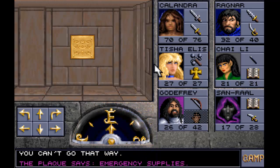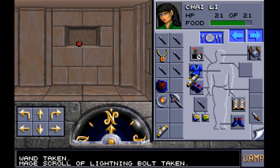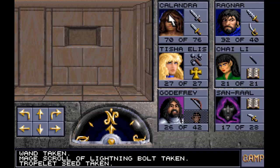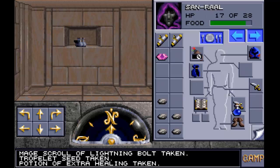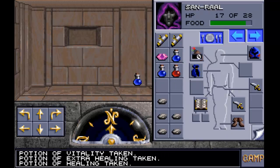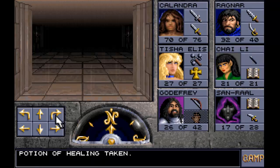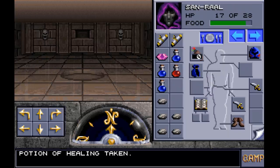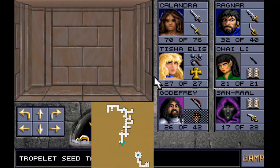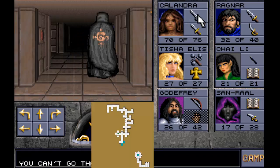The plaque says 'emergency supplies.' We've got another wand, a mage scroll of lightning bolt, a troplet seed, some potions of healing, a potion of vitality, a potion of extra healing, and another potion of healing. With the troplet seed, it's kind of like a little plant - we place it down and it grows into a teleporter, which takes us back. And the teleporter has disappeared, so you can't get back to that area to explore the other paths.